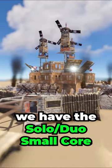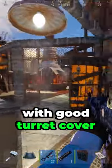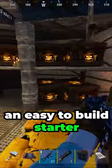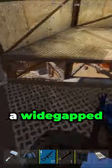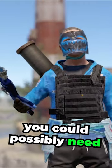At number one, we have the Solo Duo Small Core by Ethan, featuring a big compound with good turret coverage, compound respawns, an easy-to-build starter, an open core, a wide-gap shooting floor, as well as roof retakes. This base has everything you could possibly need.